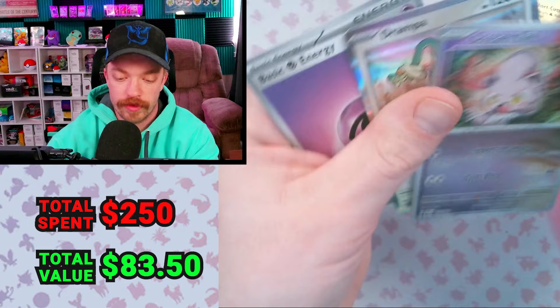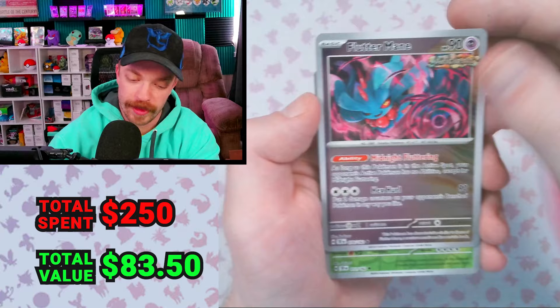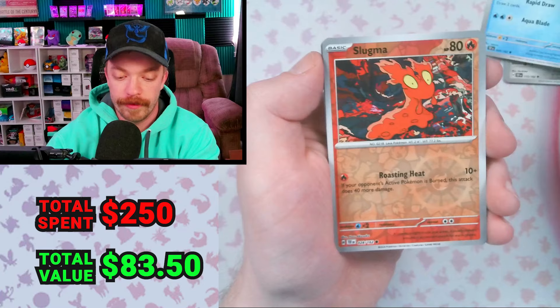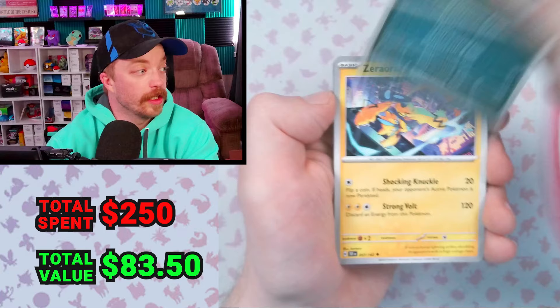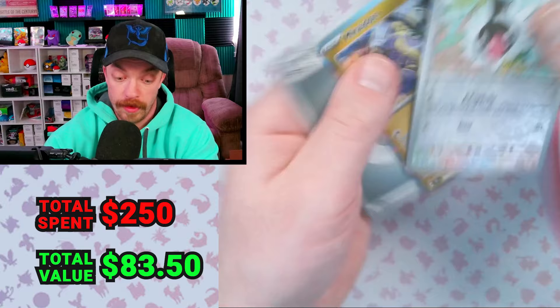Drampa holo, trainer card, Great Tusk, Delcatty. We got the Fluttermane Reverse. Brutal Reverse. We got a Reverse Corsola, Litleo Reverse, Holo Milotic. This ETB's been a bit of a dud. We got a Keldeo, Reverse Slugma, Reverse Carvana, Drampa. We got a Pikachu, Ghastly, Iron Valiant, Sharpedo, Poochyena Reverse, Chatot Reverse. That was not a good ETB.